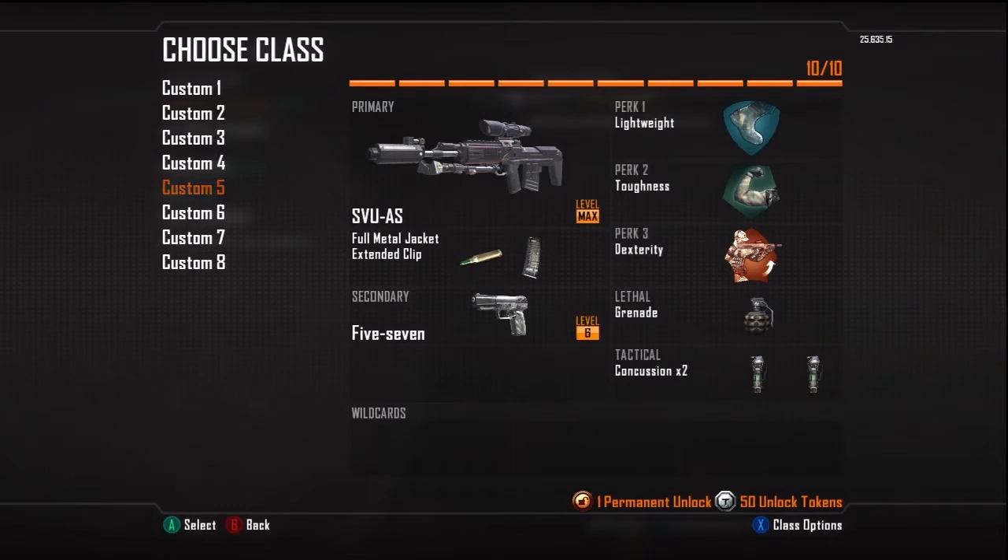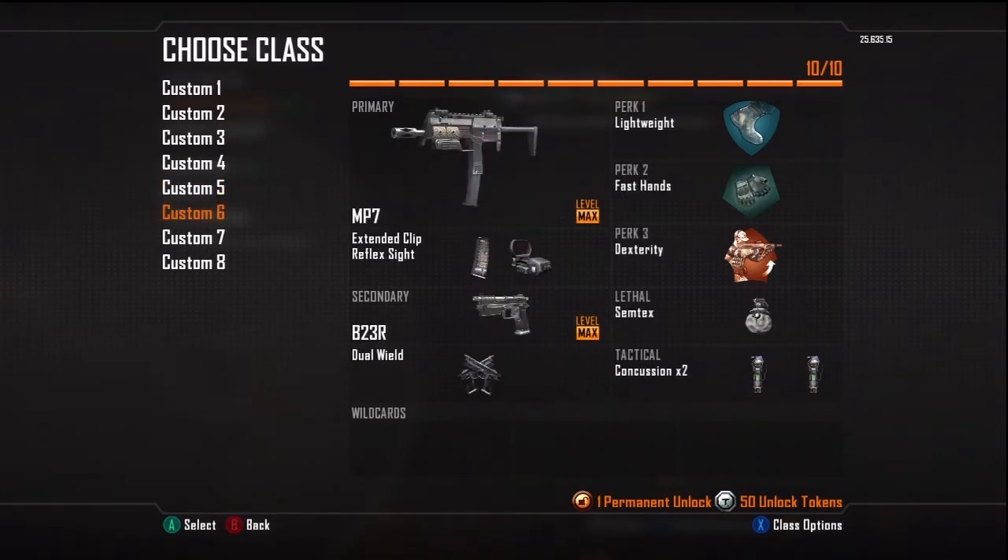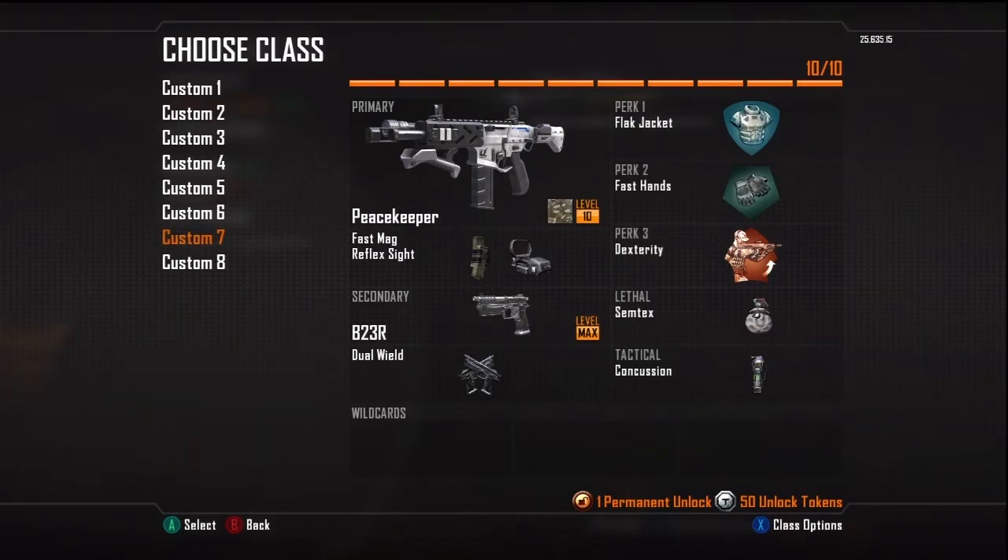Custom slot 5 I don't really use — it's the SVU with FMJ, extended clip, Five-Seven, grenade, dexterity, toughness, lightweight, and two concussions. Custom slot 6 is the MP7 with extended clip, reflex sight, B23R akimbo, semtex, dexterity, fast hands, lightweight, and two concussions.